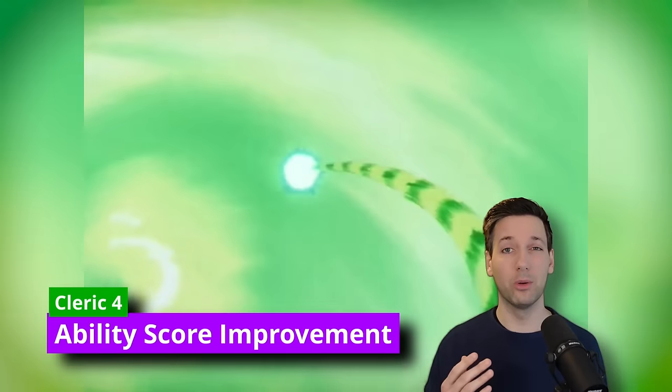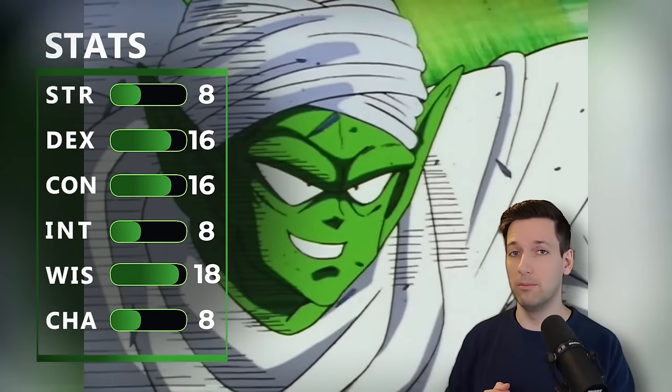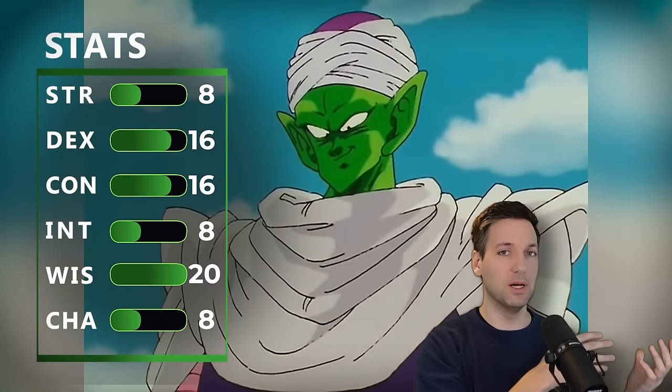At fourth level of Cleric, you get another ability score improvement, so let's go ahead and max out our Wisdom, making us the best Cleric we could possibly be and helping out most of our Monk stuff.